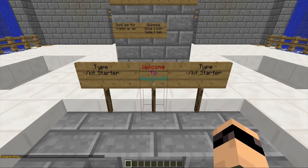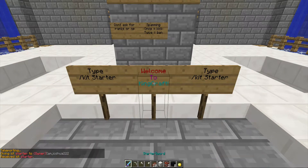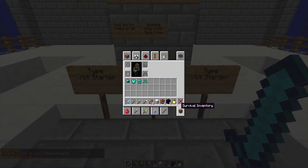There's a feed tape slash spawn. When you spawn in, it'll look like this. And the kit starter is this — just to be safe.